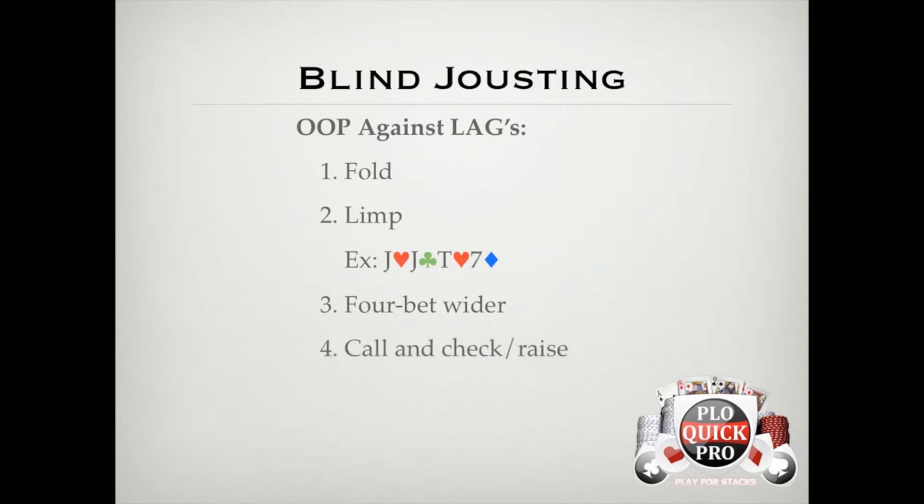The last option is to call the 3-bet and check-raise the flop, which is probably the most difficult to pull off and truthfully my least favorite of the four. You're relying on clean board textures and still have to play out of position, plus good players aren't going to c-bet every single time they 3-bet anyway — a lot of times they'll check back, realize their equity, and play more poker in position. So if you're going to use this method, only open a mediocre hand if it hits a lot of flops hard enough to semi-bluff light in 3-bet pots. Avoid opening bad pairs and the more disconnected single suited hands.